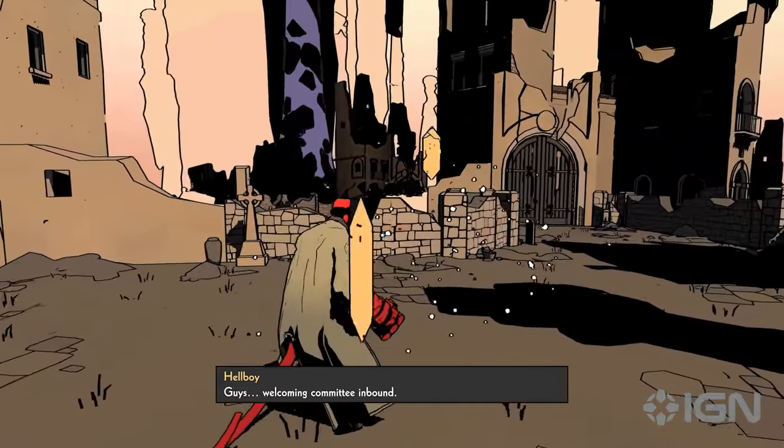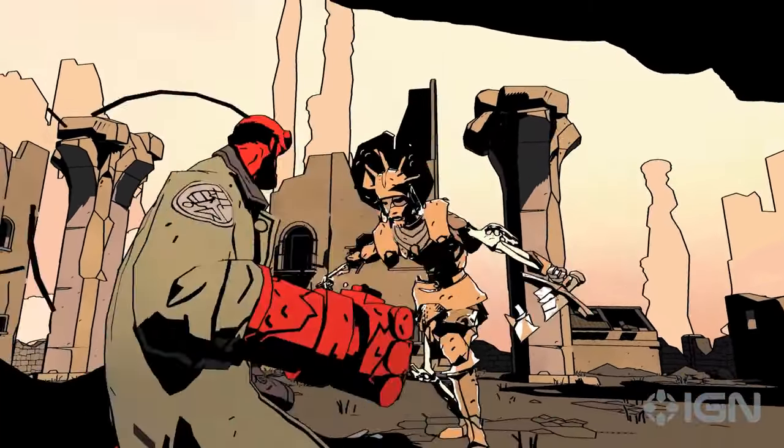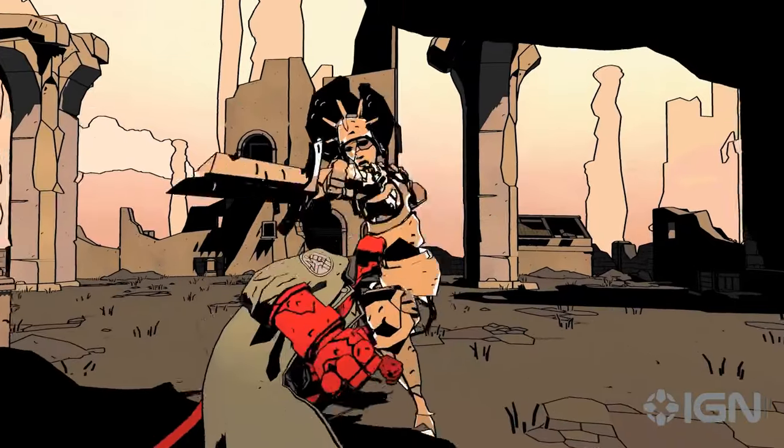The unique thing about this character is he's got this big right fist, and he'll give you that chance to wallop some stuff. It's all built with those big guys in mind. He's a brawler — he can take a hit. He's one of those people that will take a hit, get up, and throw a bigger one.